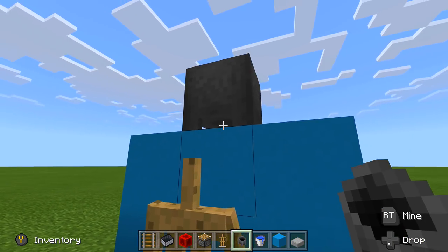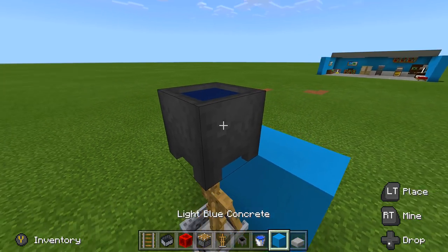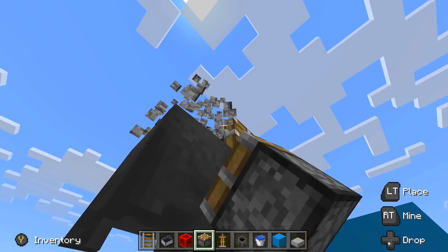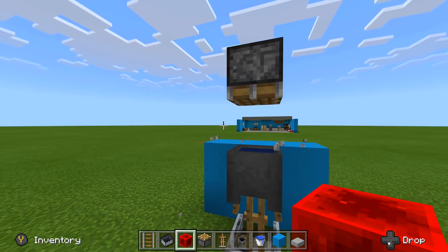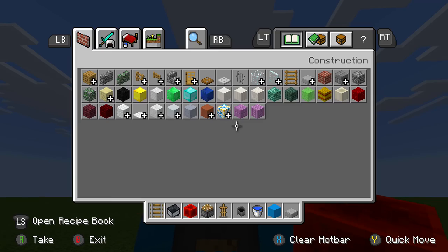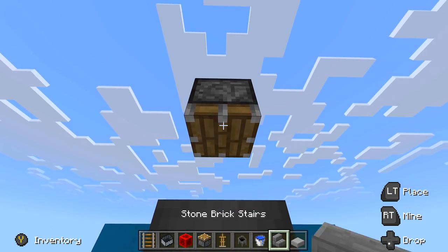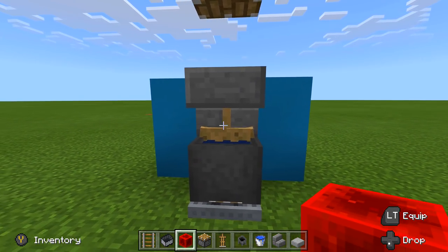Take out a cauldron and place it right above the armor stand with water inside of it. Then place a piston right above that cauldron and push the cauldron downwards into place — send power to it. Right above this cauldron, place an upside-down staircase — I like to use a stone brick staircase, but you can use whatever color you want. Send power and there we go.